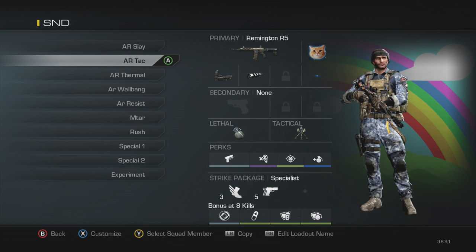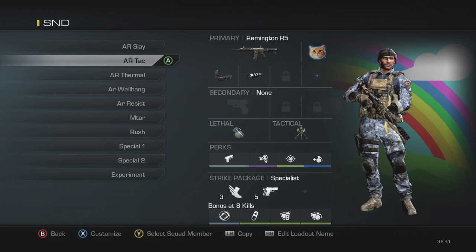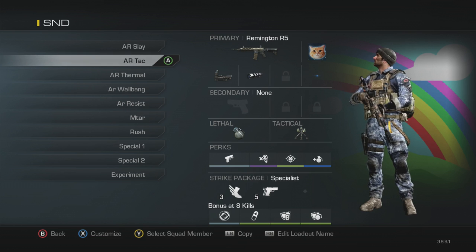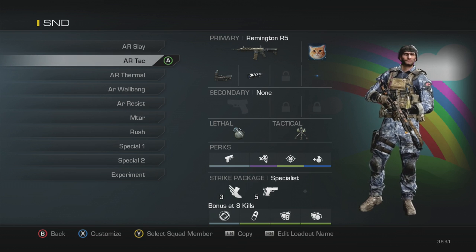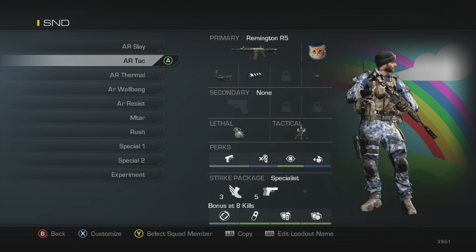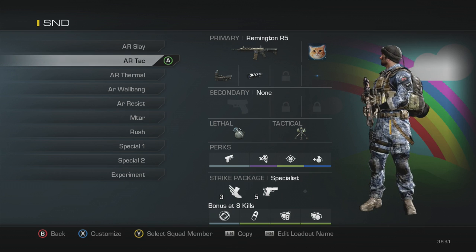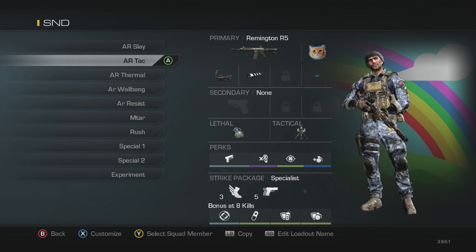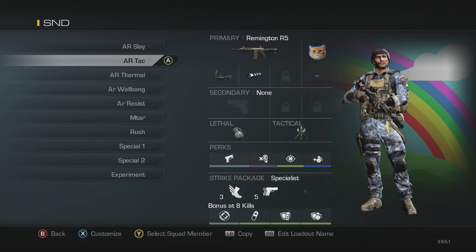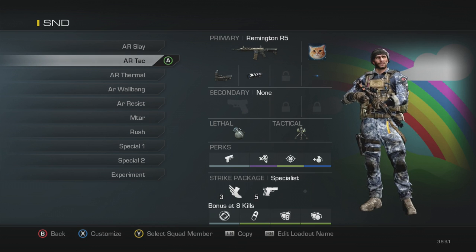This class is for being able to push up with the bomb carrier and be a little more of a support-type player, but with an AR. It's also good for when I'm getting to a position where I want to stay a while — I can set a trophy system down and throw some nades around. I use this mainly on Warhawk and Sovereign, since I find trophy systems and double nades very good on those maps.